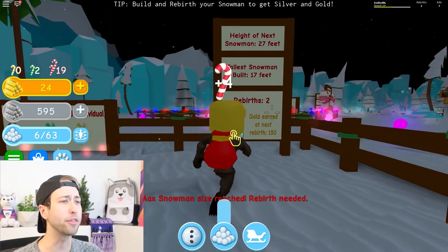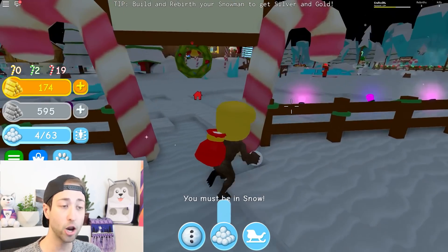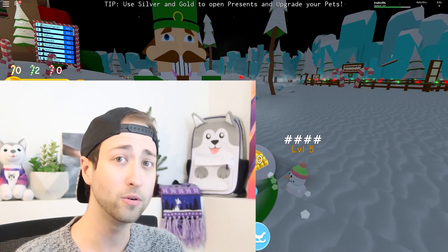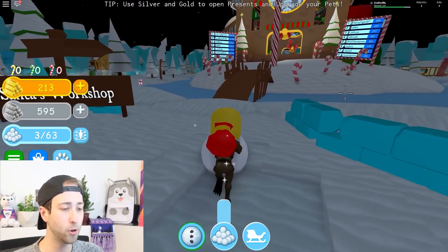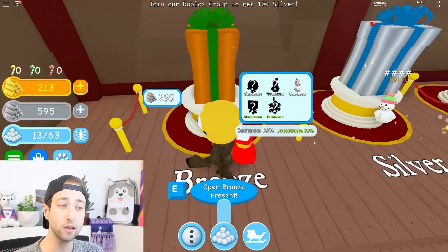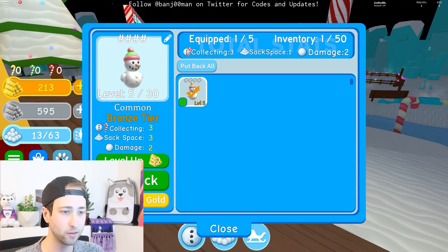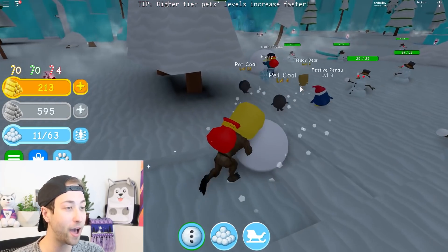Oh, we have to rebirth him. Let us rebirth him. Height of next snowman: 27 feet. That's a lot, that's really high. I'm throwing snowballs at this. Alright, let's make him and then we'll see how we do. Oh, we can sell some candy canes as well. So here we can sell red canes for 19 gold. What do you spend the gold on? Use silver and gold to open presents. There you go, there's your answer. Sell the green. Then we'll pack it in our bag and go to the workshop. So are these ones with gold? No, they're all silver. I'm confused. Unless you can use gold. Gold was upgrading the pets, right? Which does nothing. He has damage but he doesn't throw anything. Do I need to give him stuff? Oh, look at this girl's pets — this is so cute. She's got pet coal and a snowflake pet! That is adorable. I want one of those.